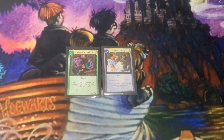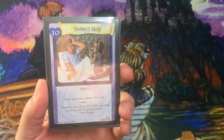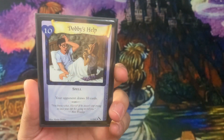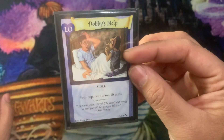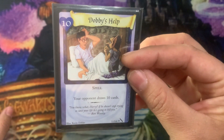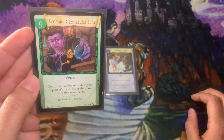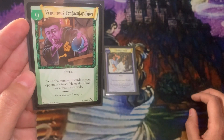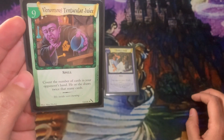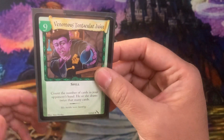This is episode two of Unforgivable Curses — the Dobby's Help and Venomous Tentacular Juice combo. It's a pretty popular combination so let's look at the cards first. Dobby's Help reads: your opponent draws 10 cards — it's a really heavy card. Venomous Tentacular Juice reads: count the number of cards in your opponent's hand; he or she draws twice that many — another heavy one.